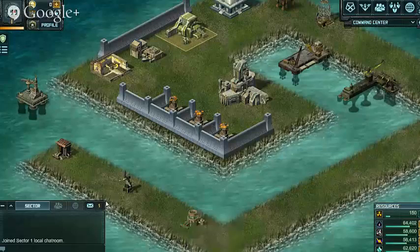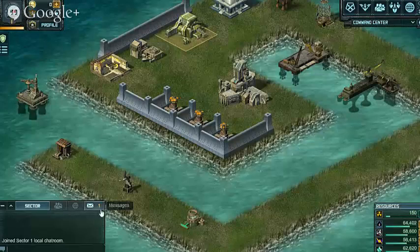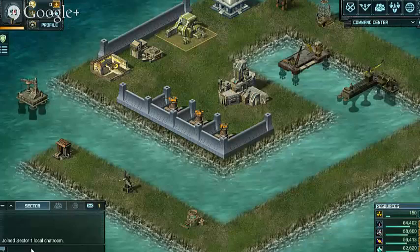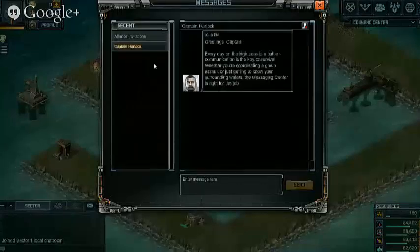In the bottom left you've got your comms. This is generally where you can chat to other players in the same sector as you. There are 500 sectors in the game and we're in sector one apparently. You've also got a messages tab where you can send private messages to people. We've got one from Captain Harlock, who's the Forsaken Captain.